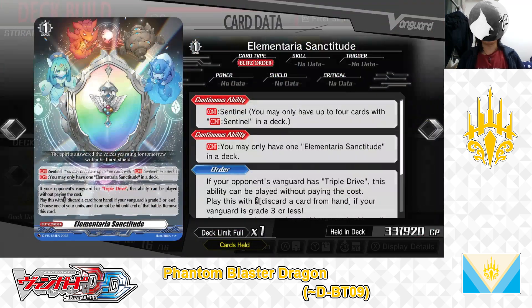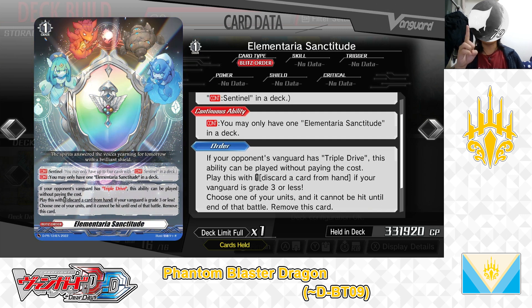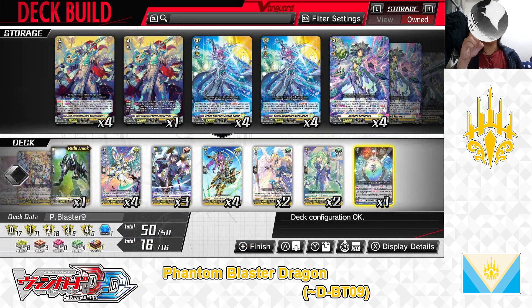Next up, Grade 1 Blitz Order: Elementara Sanctitude. First Skill — Continuous Sentinel: You may only have up to 4 cards of Continuous Sentinel in deck. Second Skill — Continuous: You may only have 1 Elementara Sanctitude in deck. Third Skill — Order: If your opponent's Vanguard has triple drive, this ability can be played without paying the cost. Cost: discard a card from hand, if your Vanguard is grade 3 or less. If the cost is paid, choose one of your units and it cannot be hit until end of battle. We have 1 in the deck.